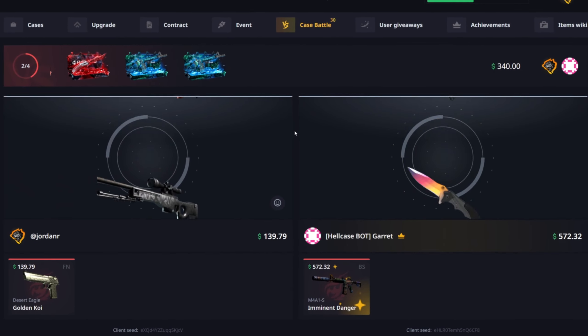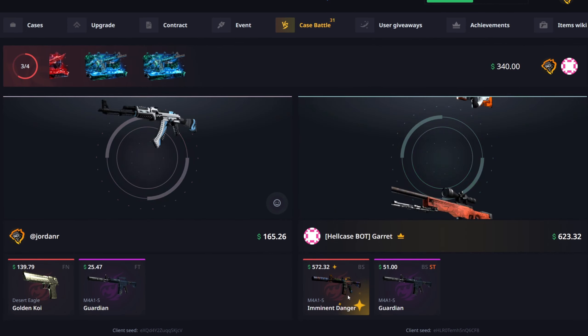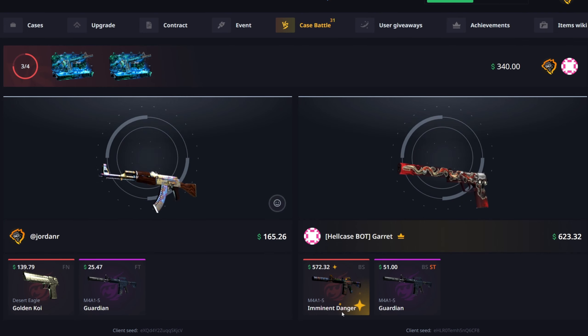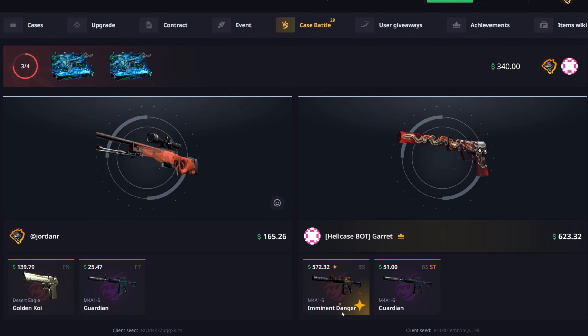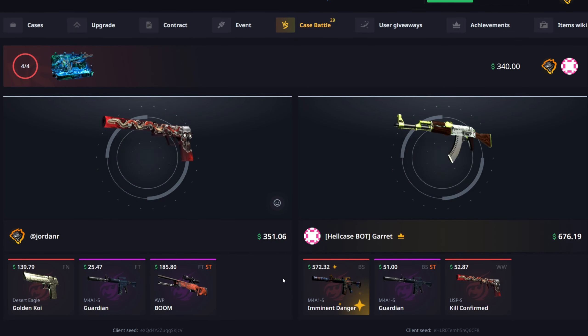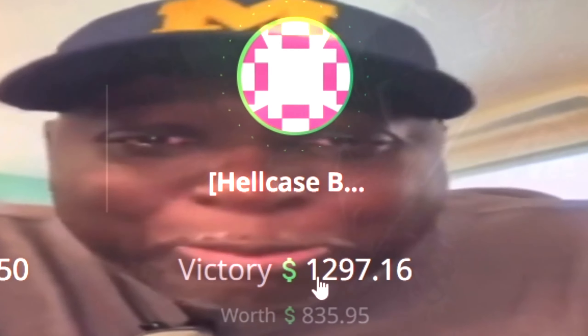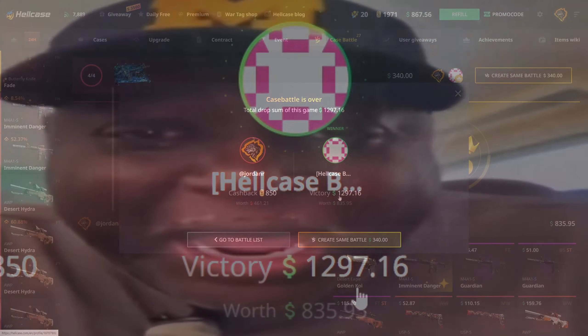That is a good lead — never mind, the Imminent Danger is an operation skin, I completely forgot that. Unless I pull something insane here, there's no way I win this. Yeah, they even ended off with a fucking Asimov. Goddamn, that paid basically $1,300. What the fuck.